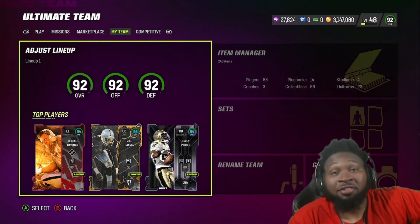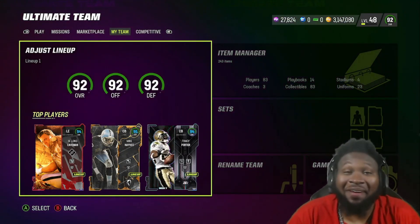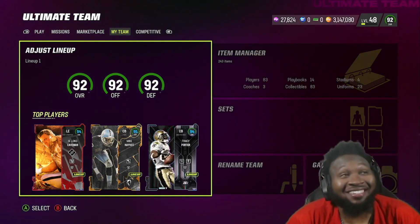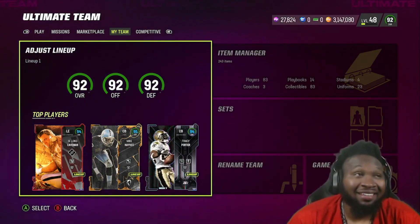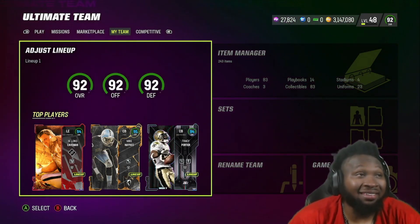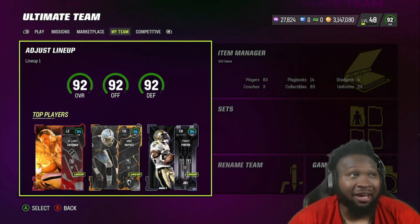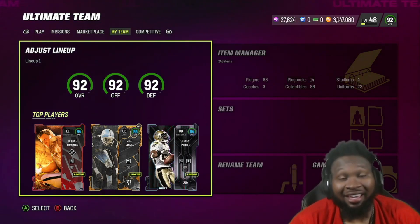Hey, how's it going Joker fam, it's your boy Haha Joker aka the Black Joker back at it again. Today the top three is looking a little different — we got the new AKAs out today, and of course one of them is Raider Howie Long aka Caveman.